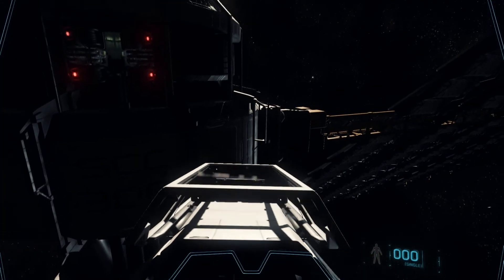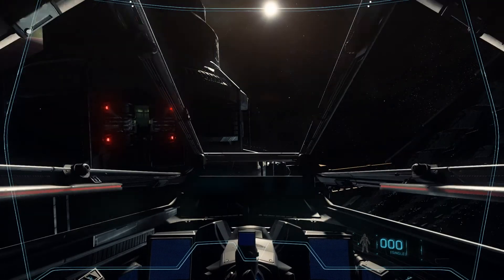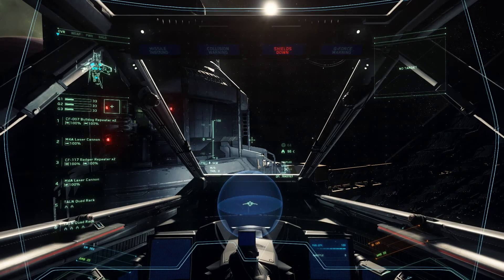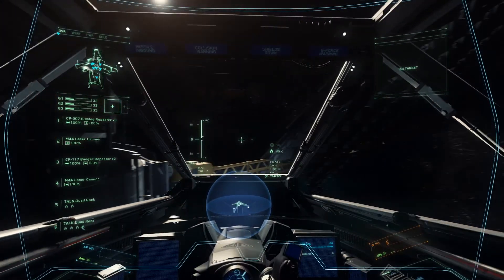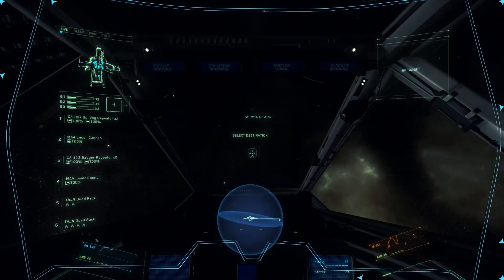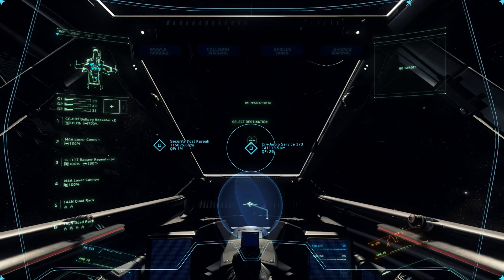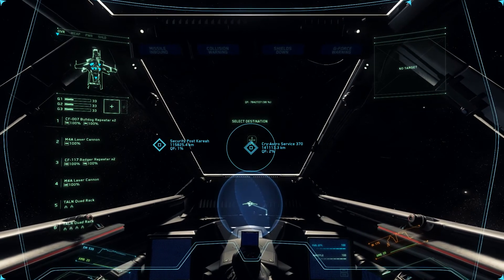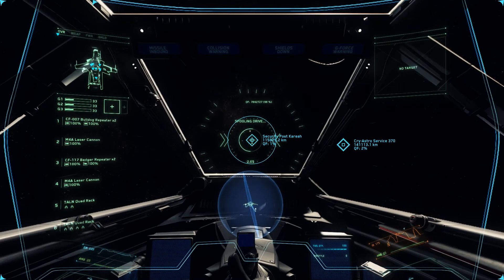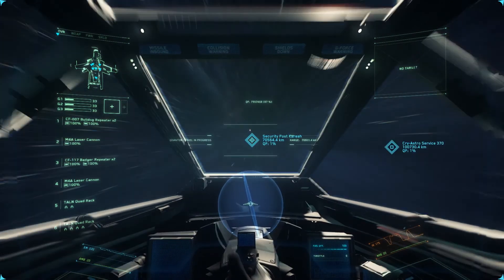I think I'm in the right seat — we'll find out soon enough. There we go. Shields charging, scanning. Now there are other fun things in this neighborhood. There's CryAstro, which we're going to go there next. Does the security post carry on? I haven't been there yet — let's check it out. Bottom travel initiated.